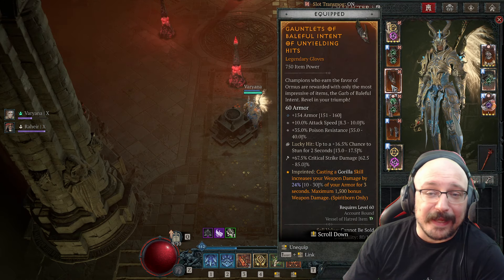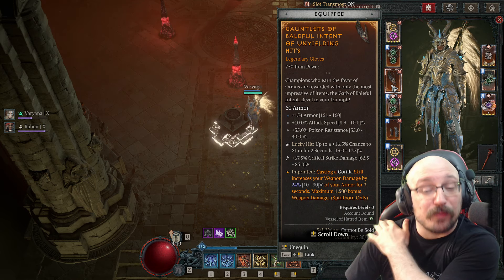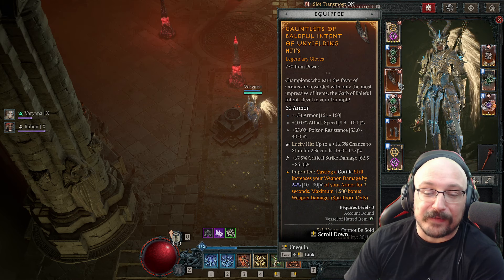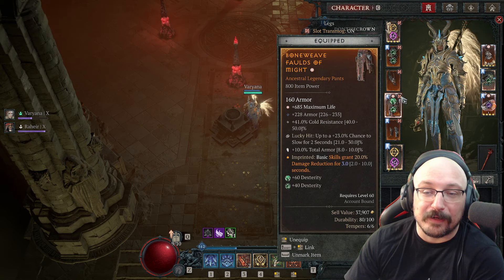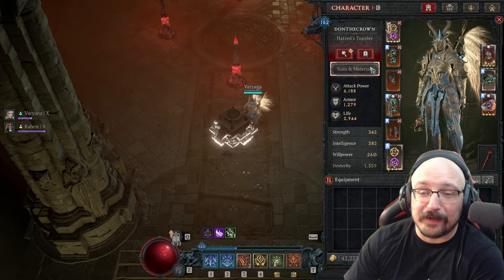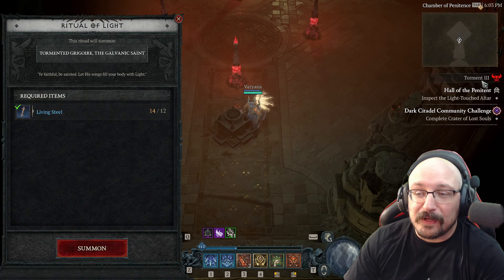We are using unyielding aspect here — this did get nerfed exactly like we said it was going to be, and now has a maximum of 1500 bonus weapon damage, so we can't have infinite scaling from this anymore. If we have this on a glove we can still get quite a bit more armor. We do have disobedience aspect to help boost armor a little bit, and we can get better gems, but overall our resists are in a bad spot — hopefully we can find arterial's might sometime soon.